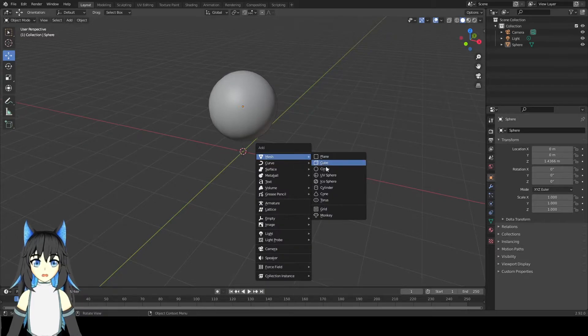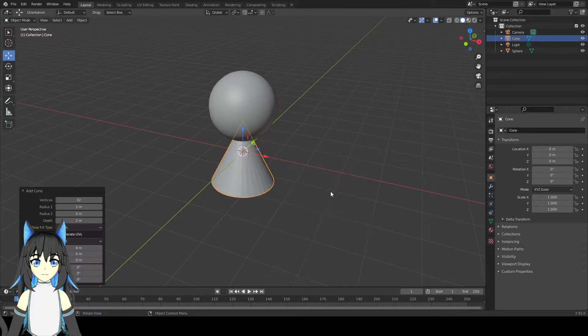Press Shift A and add the cone. This is also up here — I'll set it. 16 segments? Actually 8 should be enough.